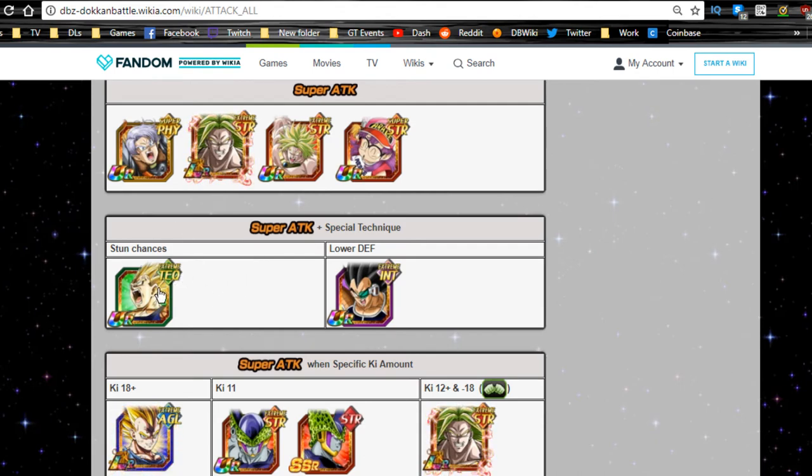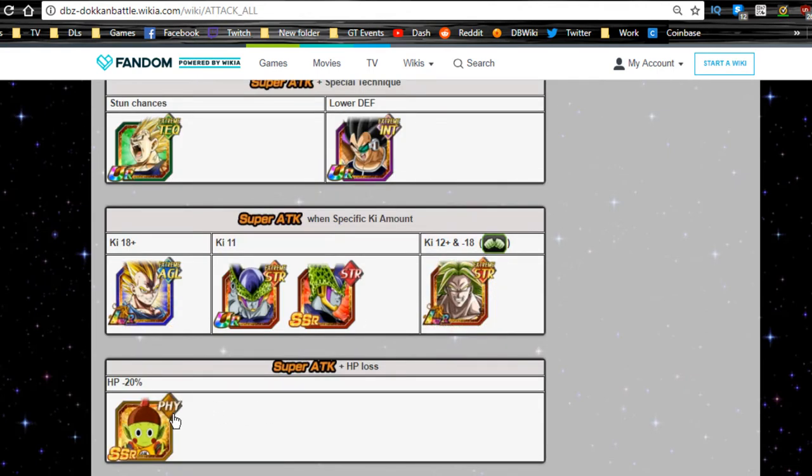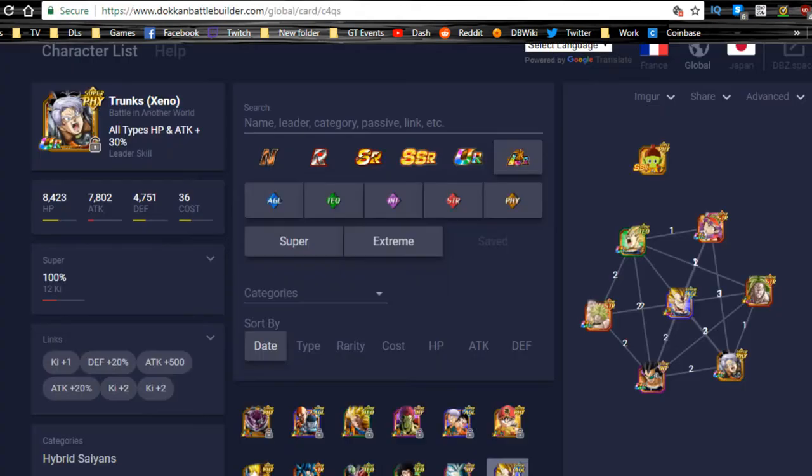You also have Majin Vegeta, which is a rare summon but more common to pull. You have the free-to-play Raditz — his TUR variant is an AOE. LR Majin Vegeta, and Cell 11-ki is sort of an AOE but you'll never really run him because he doesn't do enough damage to wipe out the opposing team. There's also Chowman from old fusion summons, which new players probably don't have.